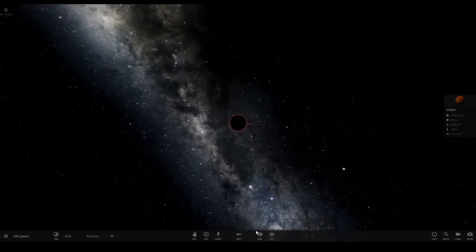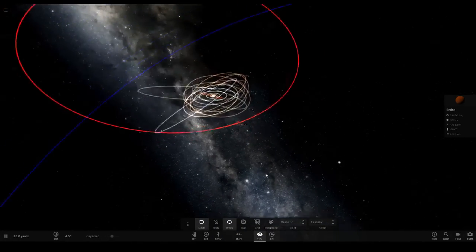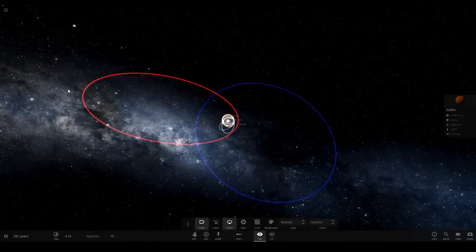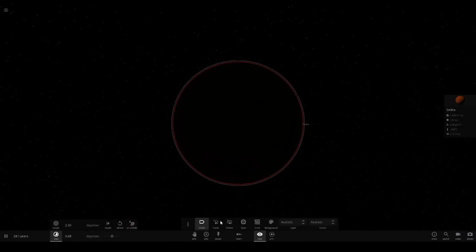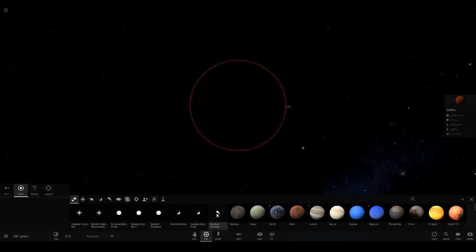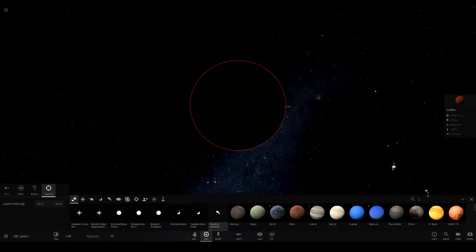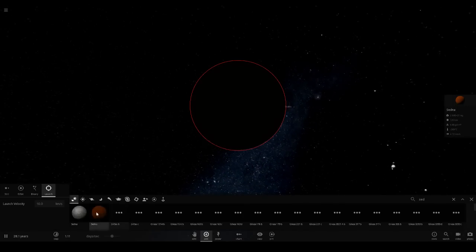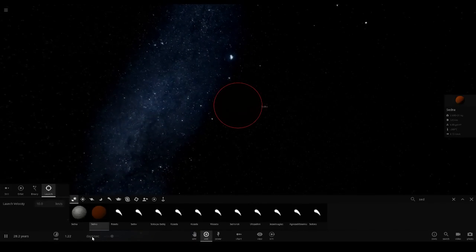Sedna's pretty small. Look how far away it is - this is its closest point to the sun right now, and its orbit goes all the way over there. So we're going to do the traditional thing where we literally just fire stuff at it, warm it up, get it a lot bigger and all that. First, let's start by shooting a Sedna into a Sedna. Let's turn the time down.